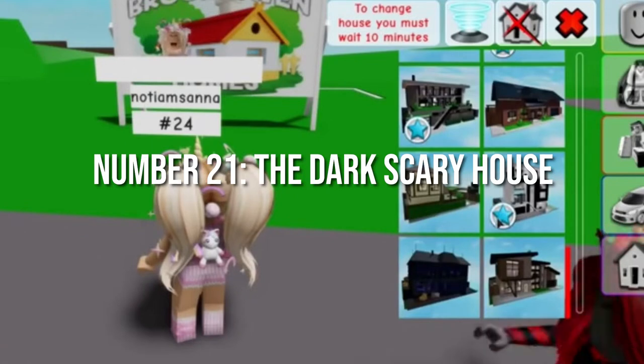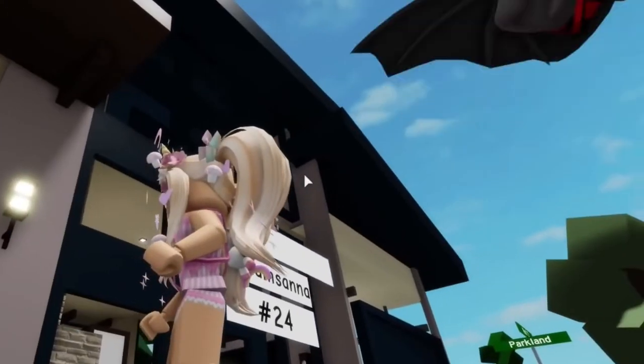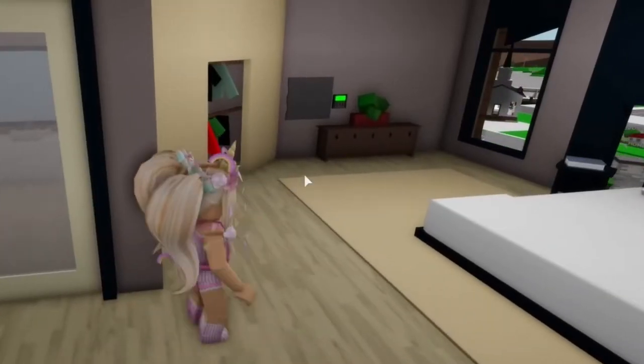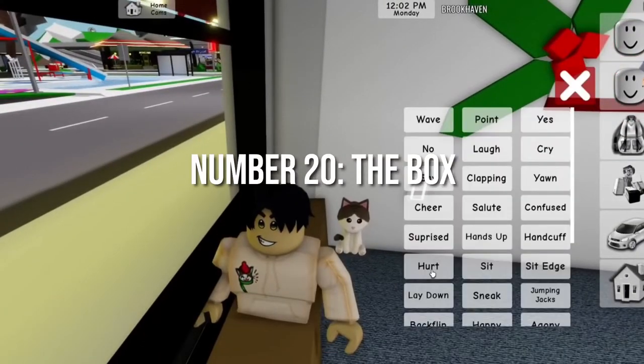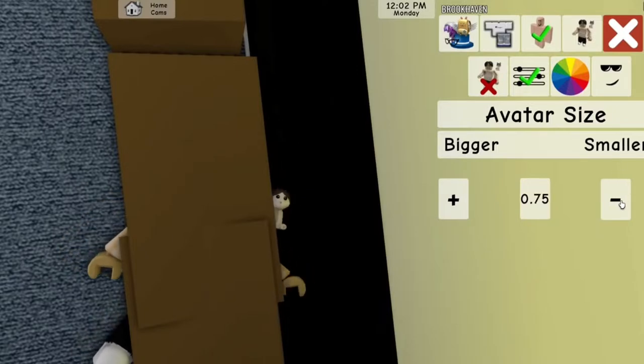Number 21: The Dark Scary House. In the dark scary house, you can hide anywhere. Press on the blue icon and then select the dark scary house. The house will be built in just a few seconds. Number 20: The Box. Enter into the house and there you will find some boxes. Squeeze your sides a bit and you will be able to hide in any box you want.